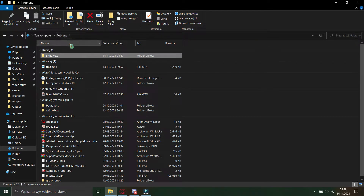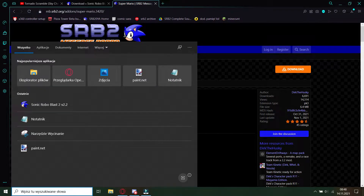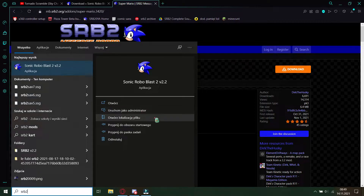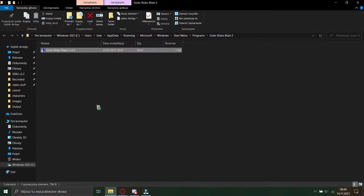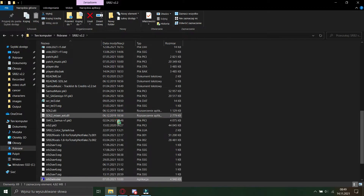You might be asking yourself, where is this elusive SRB2 folder? If you don't know where this folder is, you can always just go into the search bar and type in SRB2, open file location, and there you go.